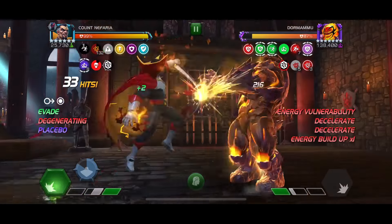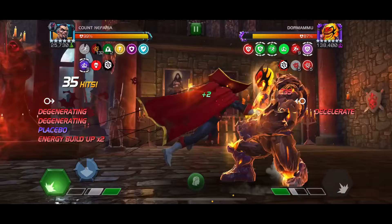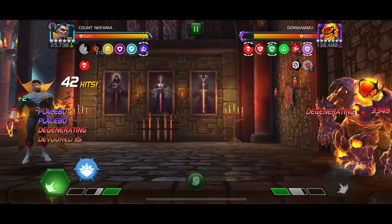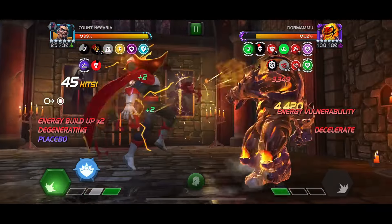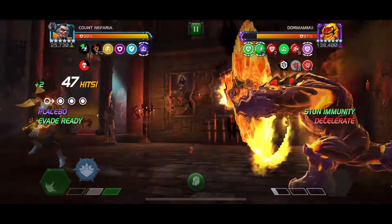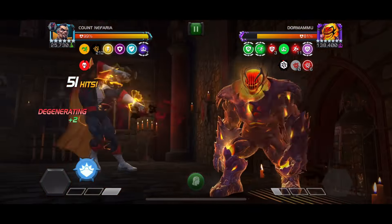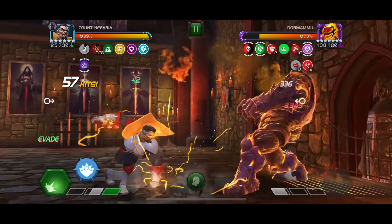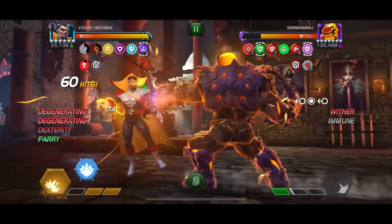Even if there were shocks and incinerates, they'd be helping. Ruptures would just be healing you. The only debuff that really stops you in your tracks is poison. Bleed slows you down a lot but you're immune to it so it can't kill you — it just removes some of your stacks. As you can see, degens are doing nothing. Evades, unstoppable, Footloose — no problem. Iron Man's on the team.